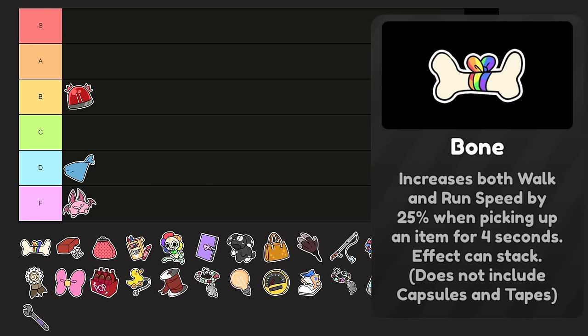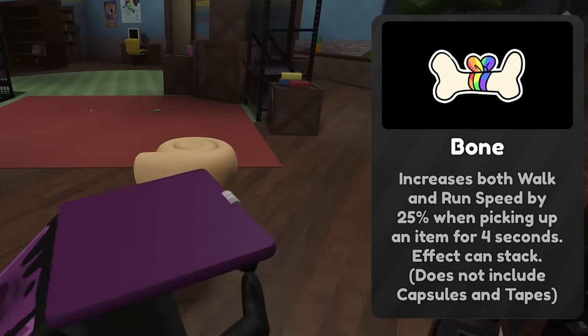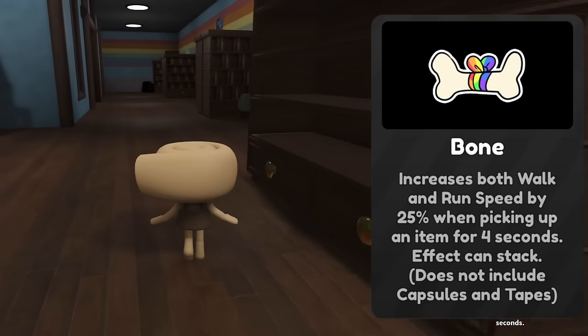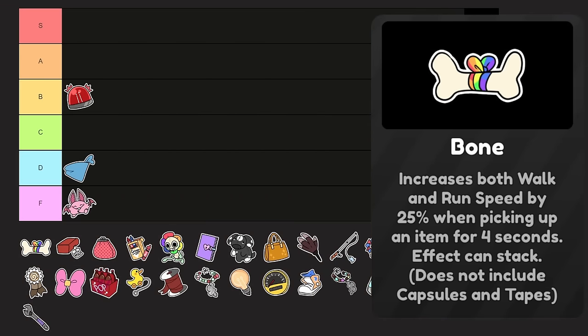Dog Bone — just called Bone in-game. It increases both run and walk speed by 25% when picking up an item for 4 seconds. Effect can stack; does not include capsules and tapes. That is a really big speed boost, especially if you're someone like Sprout who's going around picking up items for consumption to get more tapes. It's even more effective if you have a lot of people alive still at later floors, because items scale with players and how far you're into the round. During the 4-100 run, there were items everywhere.